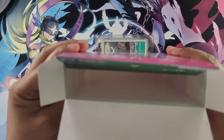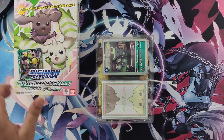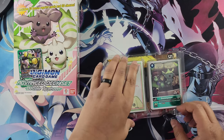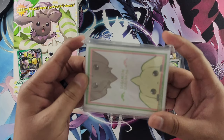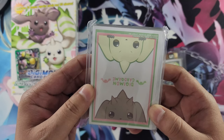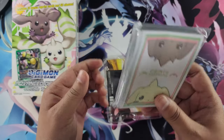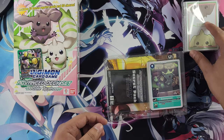Alright, here we go — that's everything in the box. Here are the card sleeves. Not gonna lie, these are adorable, these are cute. I like them. That is adorable — you got Lopmon and Terriermon on both ends. That's so cool. I like the card sleeves. Fantastic.